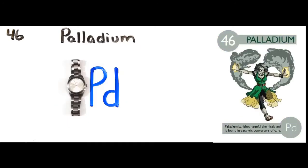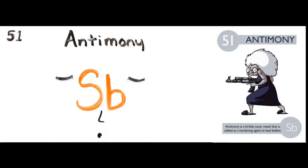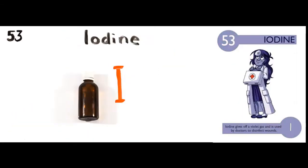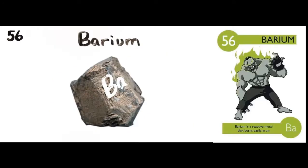ruthenium, rhodium, palladium, silverware, then cadmium and indium, tin cans, antimony, then tellurium, and iodine, adenine, and then cesium, and barium is 56,